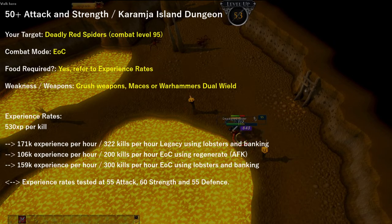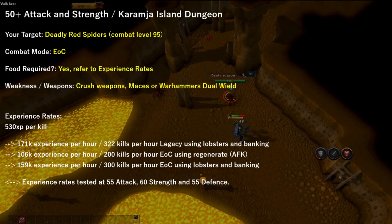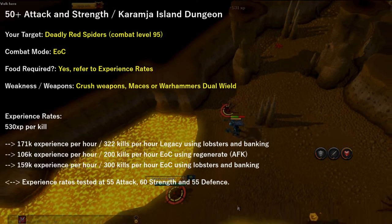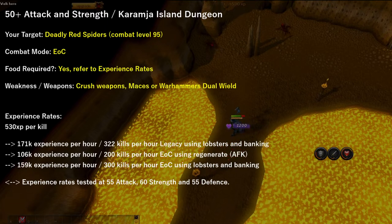Now for 50 plus attack and strength, I suggest you head over to Karamja Island Dungeon. Your target would be deadly red spiders, which have a combat level of 95. I suggest using Evolution of Combat here purely because of the Regenerate ability, though you can use lobsters and bank. The weakness for these spiders is crush weapons, so bring your dual wield maces and warhammers. You can obtain 530 experience per kill, which provides about 170,000 experience per hour using legacy and lobsters and banking.